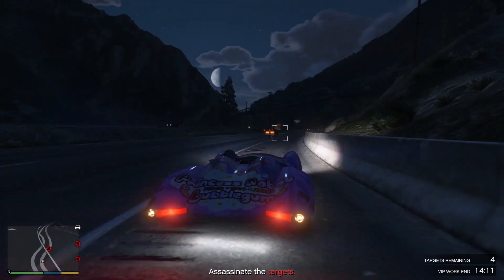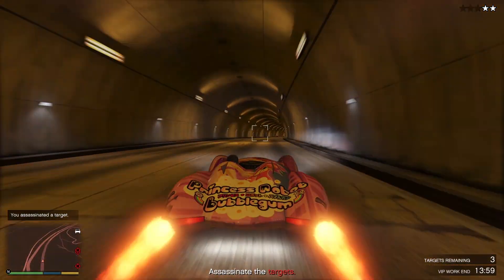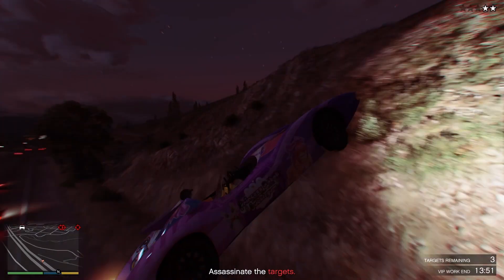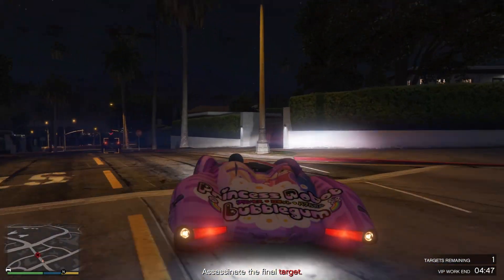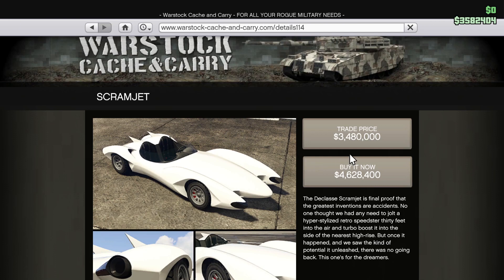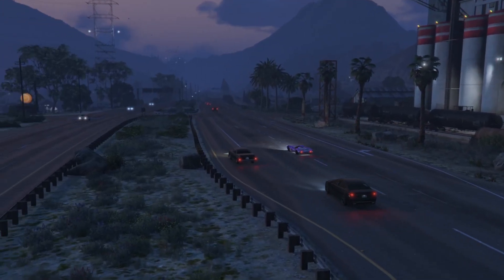Now in terms of weapons, the Scramjet has everything you need, including two front facing machine guns which perform the same as those of vehicles such as the Blazer Aqua and the Ruiner 2000. And let's not forget about the two homing missile launchers, which provide heavy firepower against most targets and have very good tracking capabilities. Unfortunately these missiles don't have as good tracking as the Ruiner, but they are still extremely powerful and can take out fast moving targets with ease. You can pick it up from Warstock Cash and Carry for $4,628,400, which is very expensive.